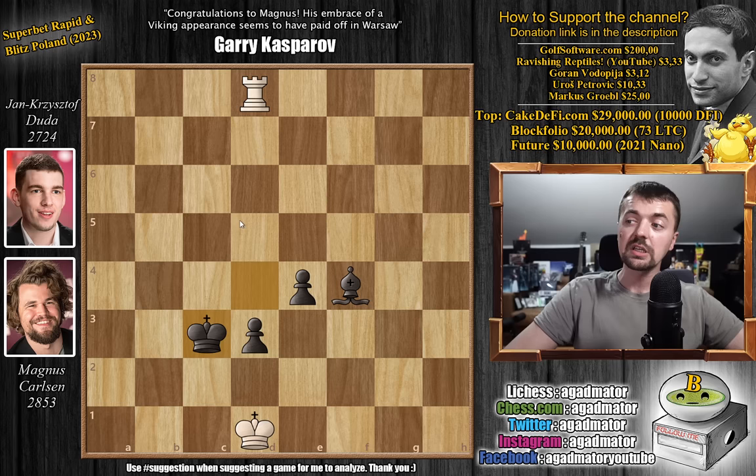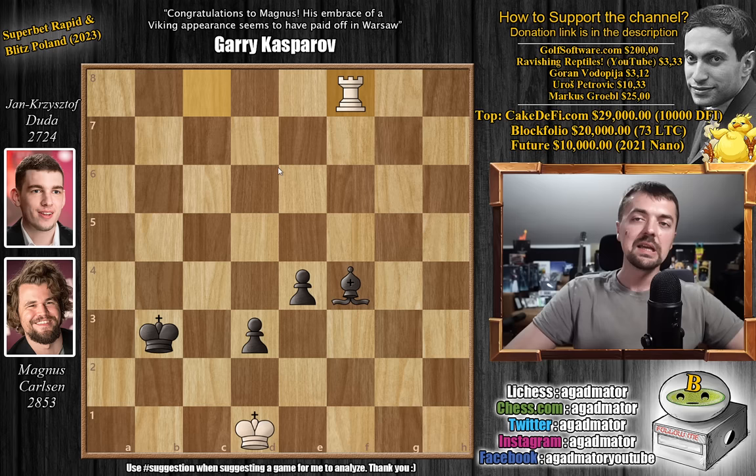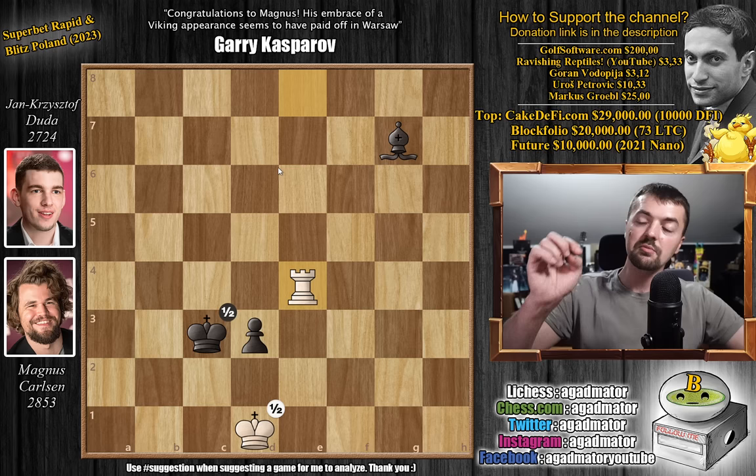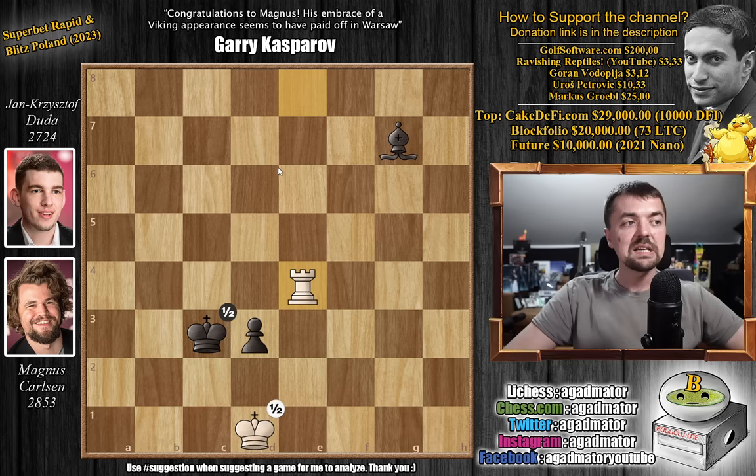Bishop to b6 is again winning because you can get the exact same setup. However, bishop to f4 was played. Rook to d8 with check, king to c3, rook to c8 with check, king b3, and rook to f8. And here Duda just gave up on trying — bishop to h6, or maybe it's even the 50 move rule already. Rook to h8, bishop g7, rook to h8, king c3. And after rook captures on e4, on move 124, the players agreed to a draw.